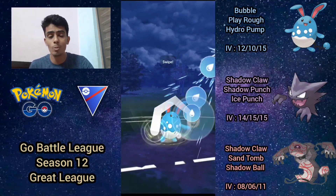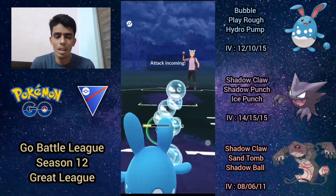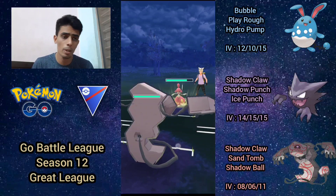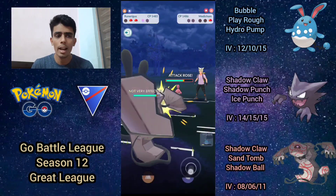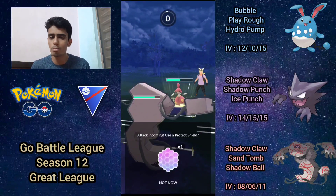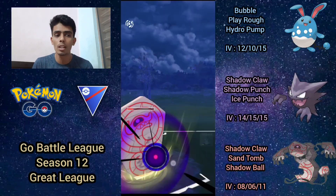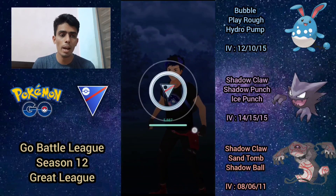All three of these Pokémon have pretty suboptimal IVs — Azumarill and Haunter were built over a couple of years ago, so I'm just sticking with what I have. Medicham comes back in and throws a Power-Up Punch. I soak that and immediately switch into Runerigus to catch the next one, which is double resisted. With the shield advantage, this game should be over. I let the boosted ice punch go through and Runerigus tanks it comfortably, then shadow ball pretty much one-shots Medicham.